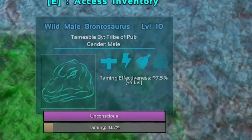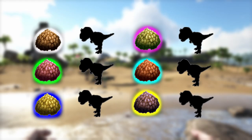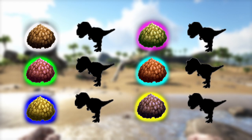In ARK Survival Evolved, kibble is essential for fast taming and for high level dinos getting that maximum tame efficiency. In this video I will show you the best dino to tame for each kibble class.